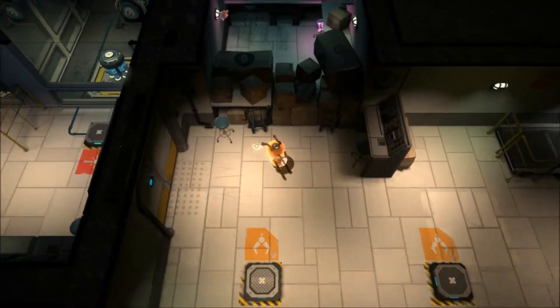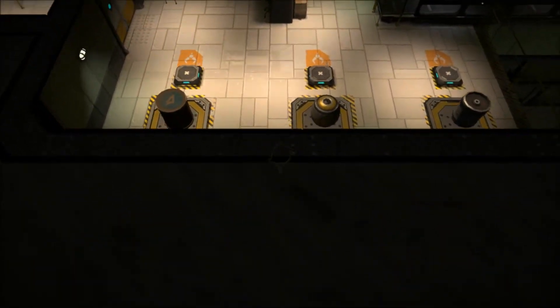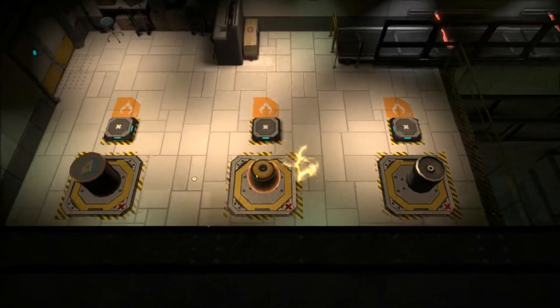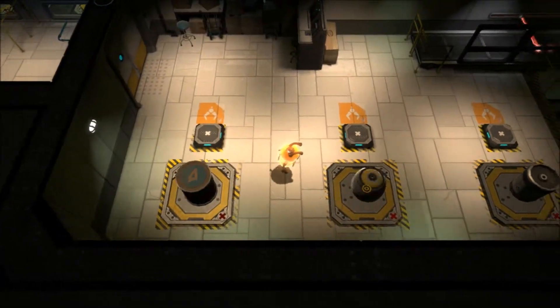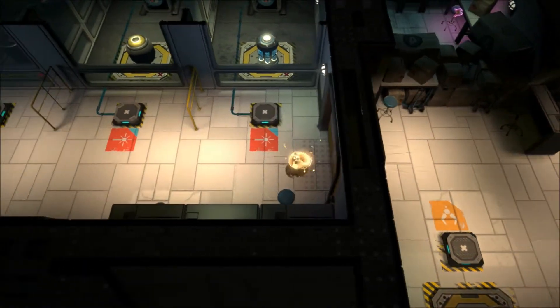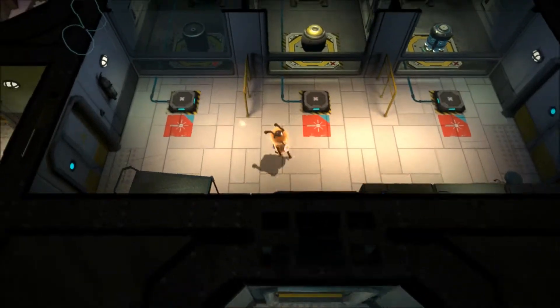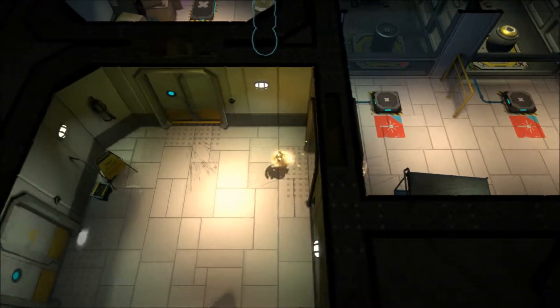I don't know how long this video will go for, so I'll say it now: the way combat works is, there's humans, you hide in a canister, and then when they walk past you jump inside of them, mash your buttons, and they explode. And that's why there's so much blood before — there were just five humans and I was just chain teleporting between them, exploding them. Which is really a lot of fun.